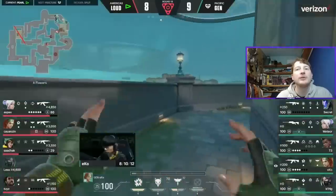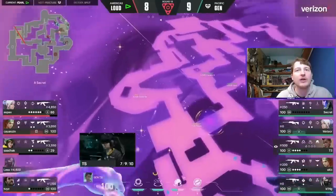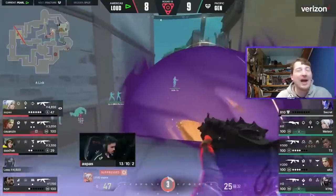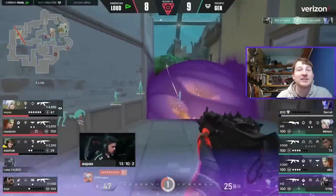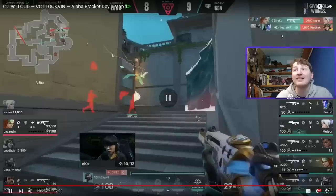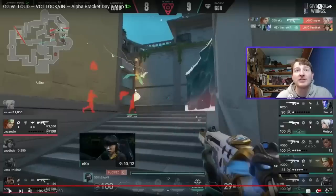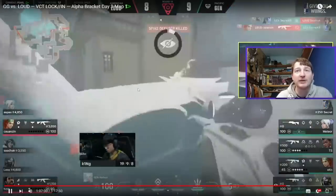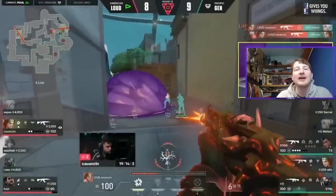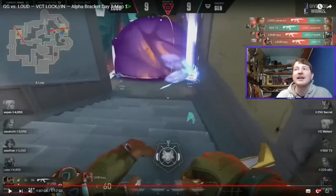They send in the Cove to stop the push from that angle, but Gen G destroy it with the Kayo ult and dog. Aspas somehow manages to get a kill and get out — his ability to escape situations was unbelievable. Gen G res the KO and make it a 5v2. Kaowulf goes massive with multiple flashes, getting two kills. Toys then wins the final fight, and Loud win the round and ultimately the map.